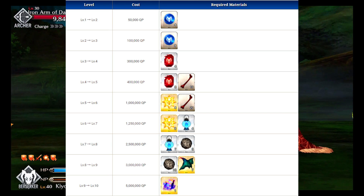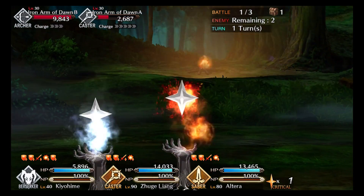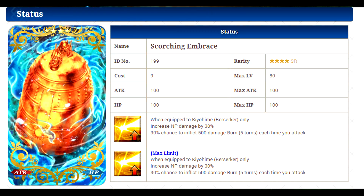Her craft essence is called Scorching Embrace, which will increase Noble Phantasm damage by 30% and has a 30% chance to inflict 500 damage of burn for five turns each time you attack. This is really nice because every time you attack you have that chance of inflicting burn, and she's kind of centered around burn. If you can stack it and combo with other status effects you can do some serious damage each turn. As the game progresses and there's harder content, you won't be killing enemies so quickly, and this craft essence could become really valuable.